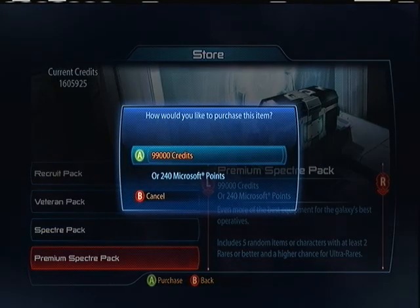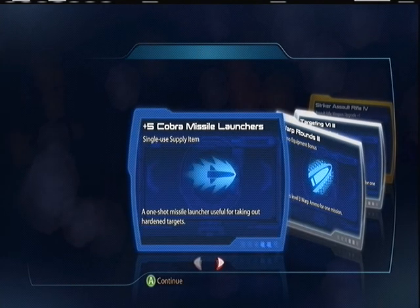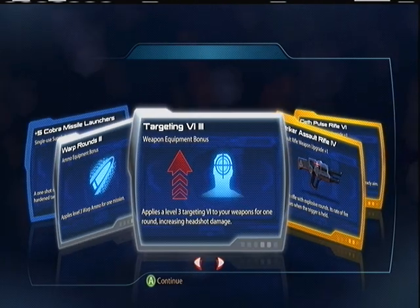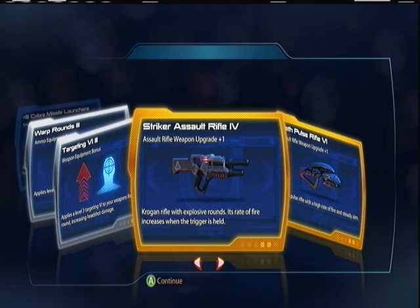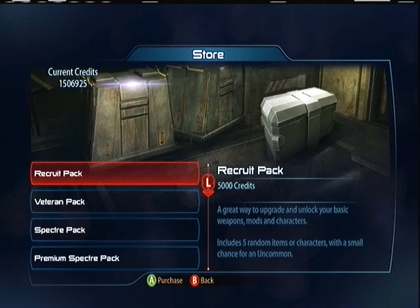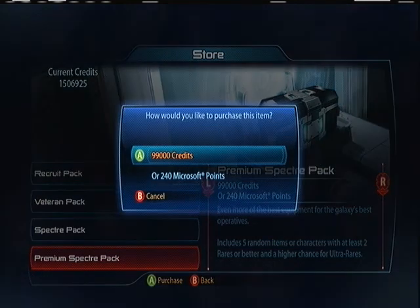Pack number five: Cover Missile Launchers, Warp Rounds three, Targeting VI, Strike Assault Rifle four, Geth Pulse Rifle. I'll save my comments from the last video on that — nothing more to say.